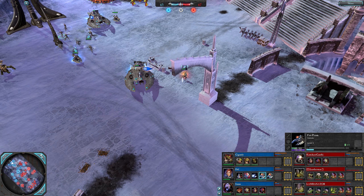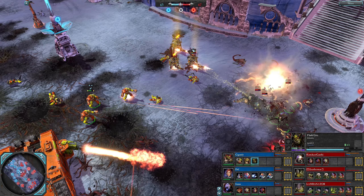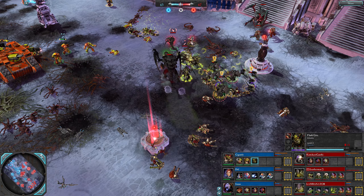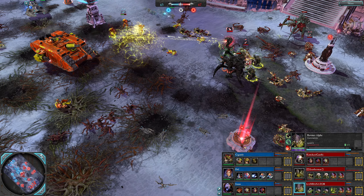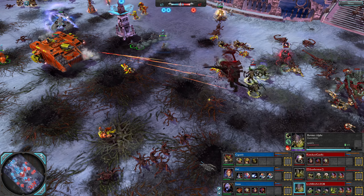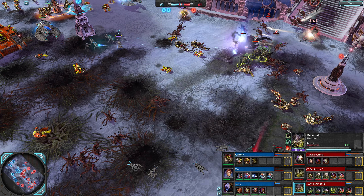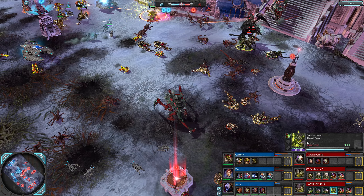Look at the damage they're taking from Lambonator's army — and that wasn't even the Ravener Alpha himself shooting there. Sixty-five to sixty-seven on the VPs — so close. Four Carnifexes on the field now. Their Synapse gets slightly better as they leveled up. Mega rumbler from the Mech — causing absolute mayhem. Has the Bimi Death Gun now as well for anti-vehicle damage.